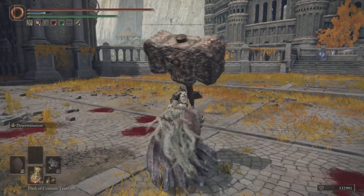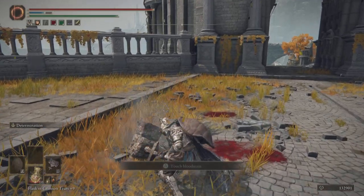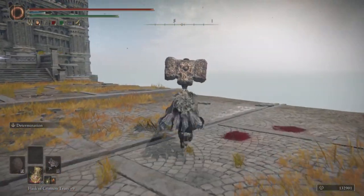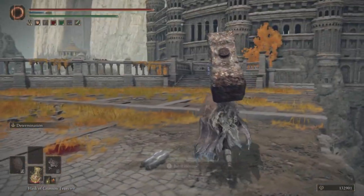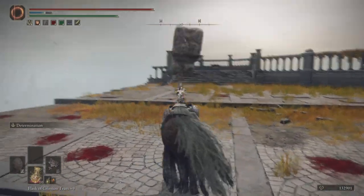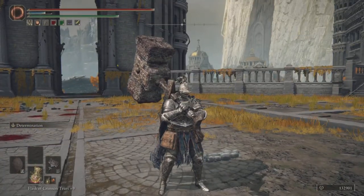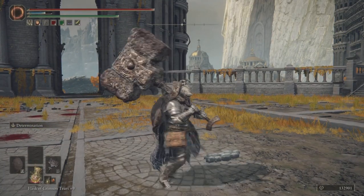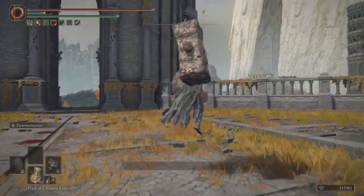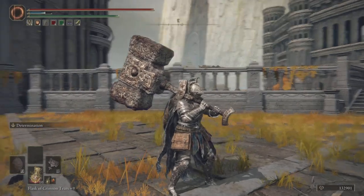They are so slow that anyone can reaction-roll it, and I don't think a great hammer can even roll-catch someone unless you have a good Ash of War like Thunderbolt. But I'm using Determination right now because that's the whole point of the hammer — to one-shot someone.